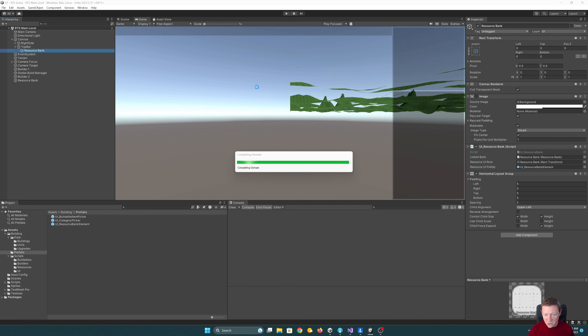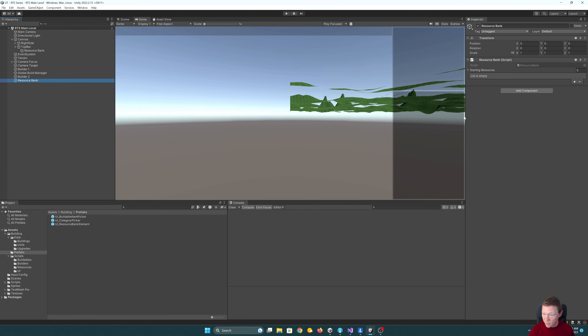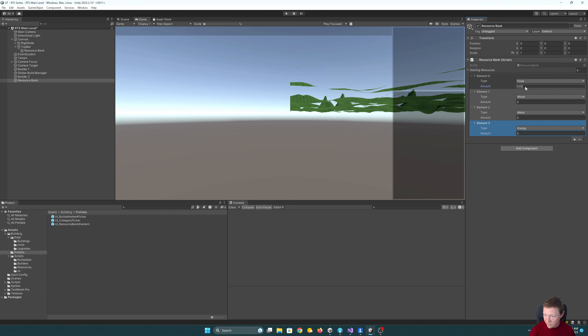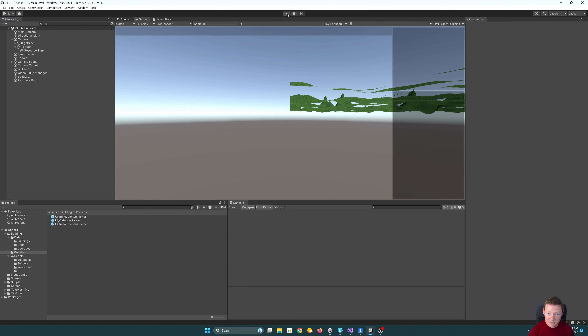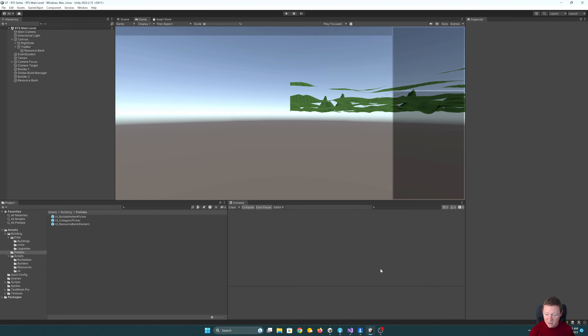Running it initially shows nothing because I need to configure some resources on the resource bank. I'll add values - say 500 and 600 - using different values so it's easy to tell what we actually have. After that, we can see them appear and the amounts are correct.